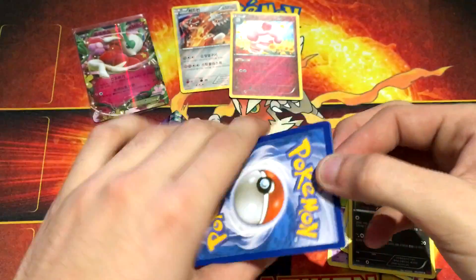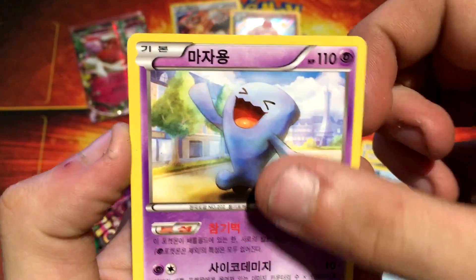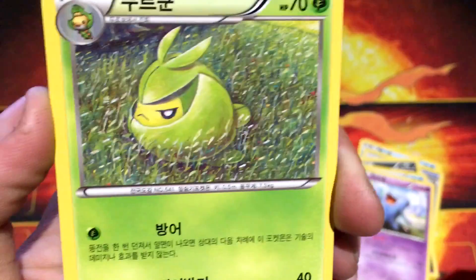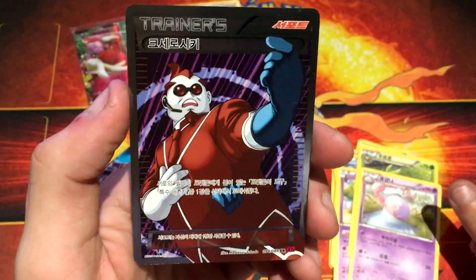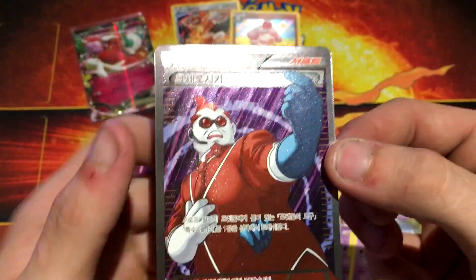Next pack, we have a Krabby, Wobbuffet, Swadloon, Munna, and — oh yes! I don't even know his name, but we pulled a Full Art! Yes!